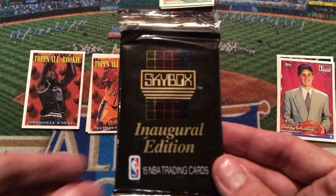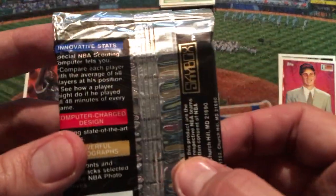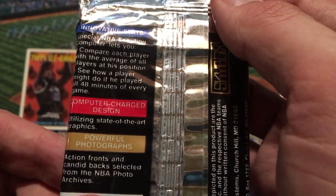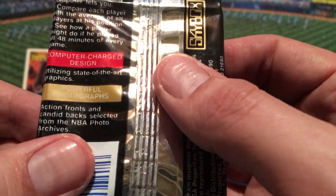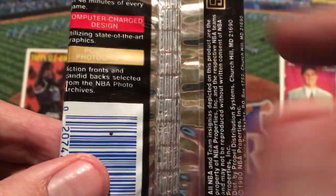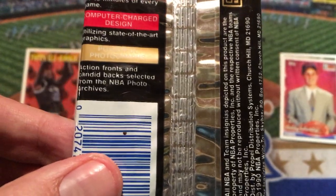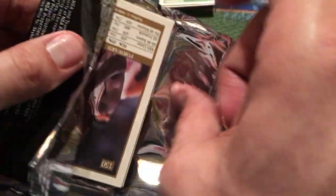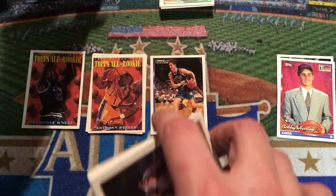We still have the Skybox Pack inaugural edition, 15 trading cards. They have innovative stats — a special NBA scouting computer lets you compare each player with the average of all players at their position, and see how a player might do if they played all 48 minutes of every game. Computer-charged design utilizing state-of-the-art graphics, powerful photographs, action fronts, and candid backs selected from the NBA Photo Archives. This is a Skybox company out of Churchill, Maryland. Skybox is always one of my favorites — they were so creative in their designs and it's really stood the test of time. These cards are coming up on 30-some years old.